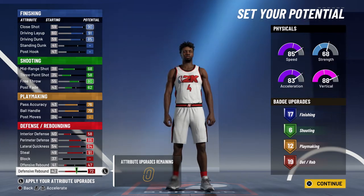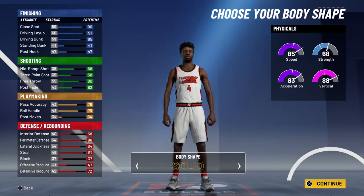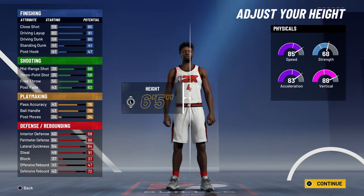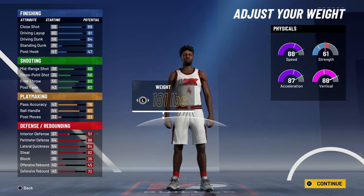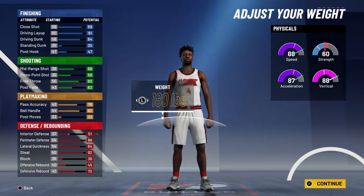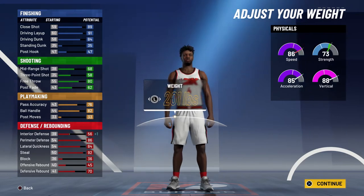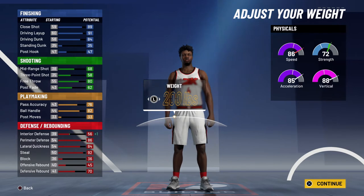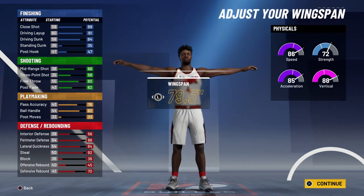So 17 finishing, six shooting, 12 playmaking, and 19 defense and rebounding badges — a total of 54 badges. Body shape doesn't really matter, I'm just going to go with fine. Height is going to be 6'3", weight is going to be 200 pounds. He actually weighed 180 pounds, but the reason I'm not going with 180 is because I wanted to bring his interior defense up just a little bit — that's why I'm going with 200 pounds. You could go with 180 if you wanted to, it's completely up to you.